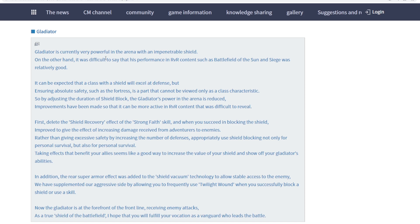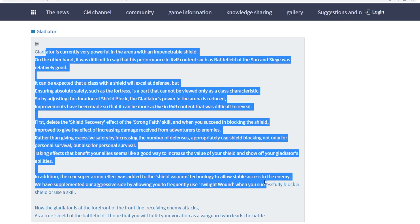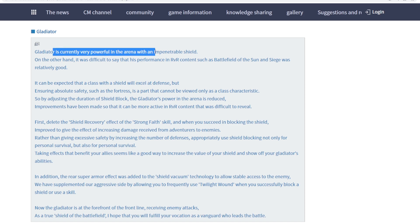This is in Korean but translated by the built-in translator provided by Chrome. Mainly what it's trying to say is that the Gladiator's shoe recovery — basically the refreshing of your number of hits you can block in the arena — was found by PA to be too impenetrable. So this patch is more about balancing: lowering the Gladiator's arena performance while improving it for node war or mass PVP.